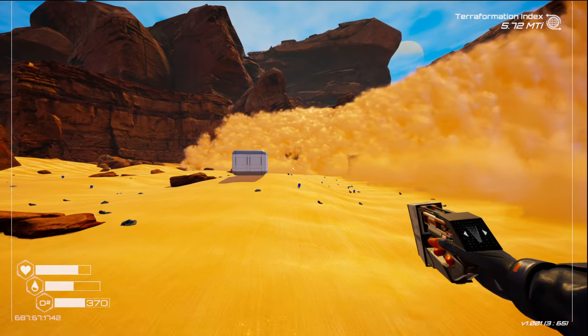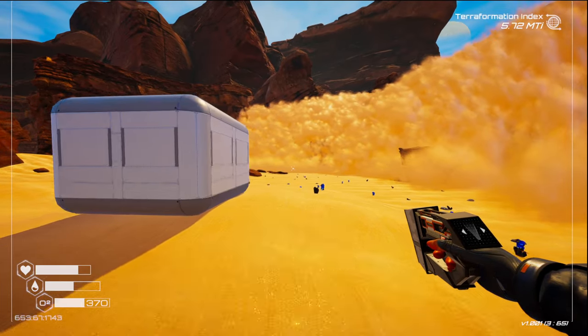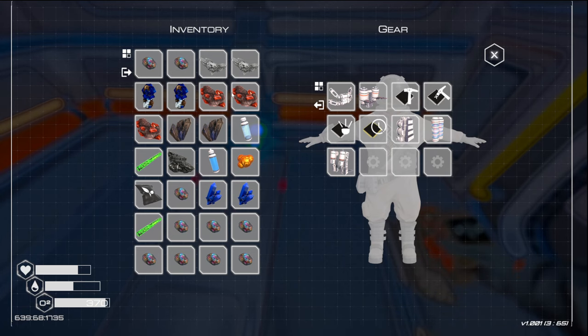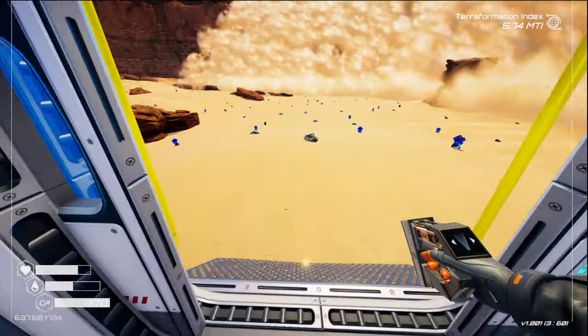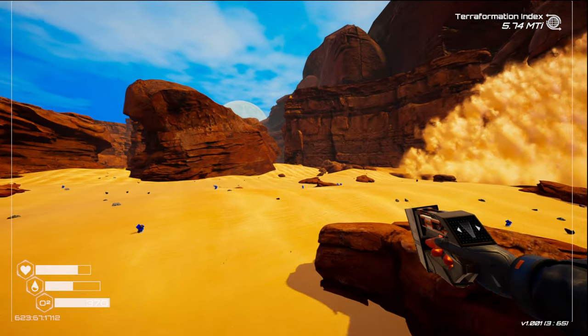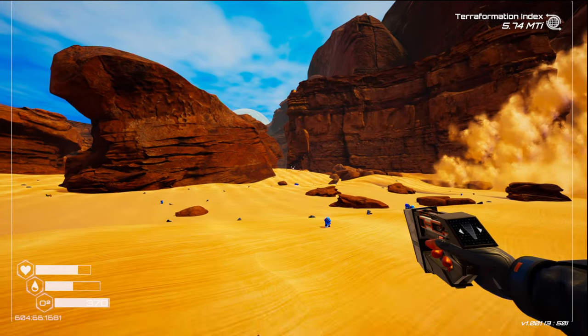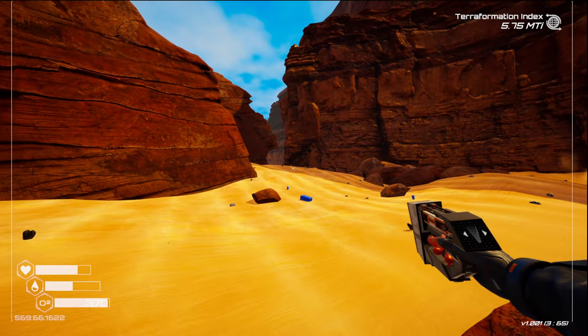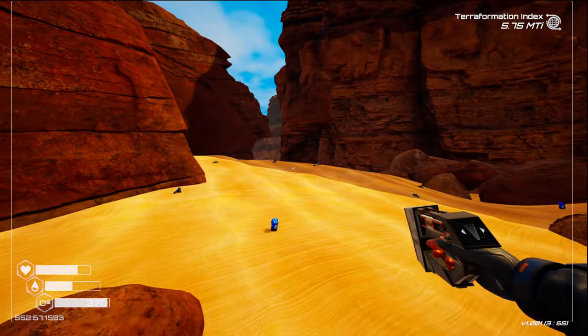Trust me, I can get lost in the Sand Falls — I could get lost anywhere. Just didn't even pick up iron. We'll just take all that stuff home and see where we're at. If you look in the upper right corner, we're at 5.74 MTI. That's our Terraformation Index. We need to come back here immediately.